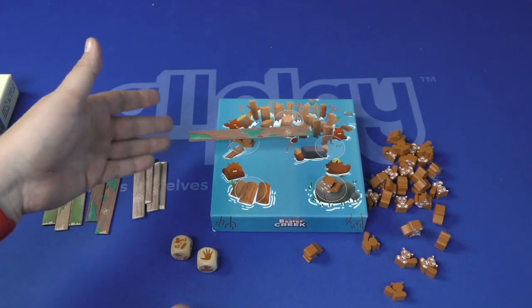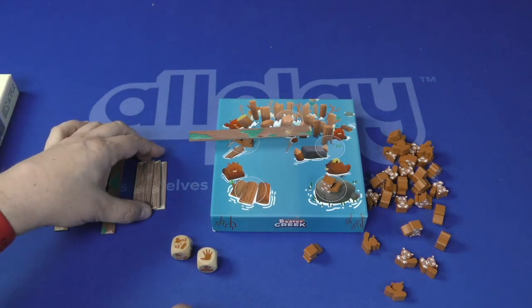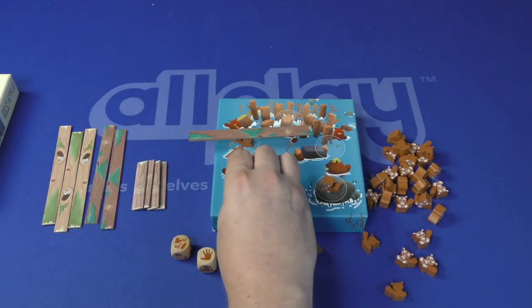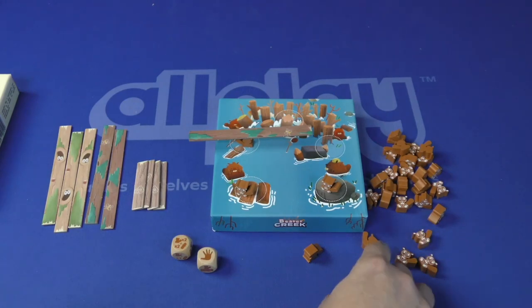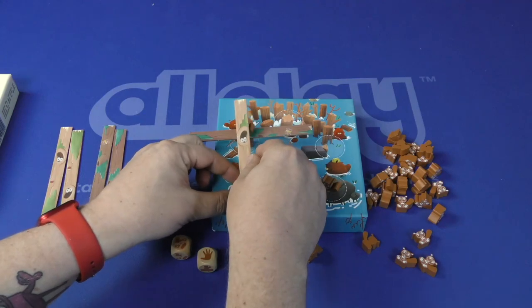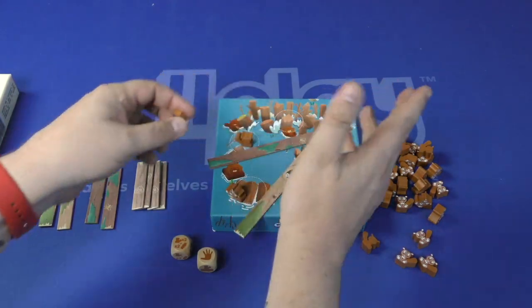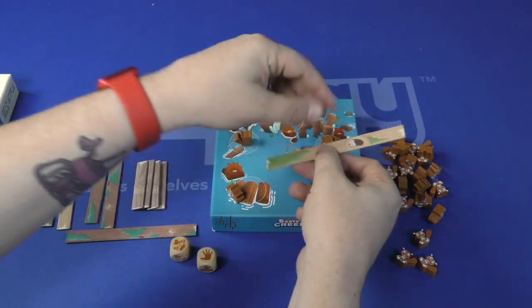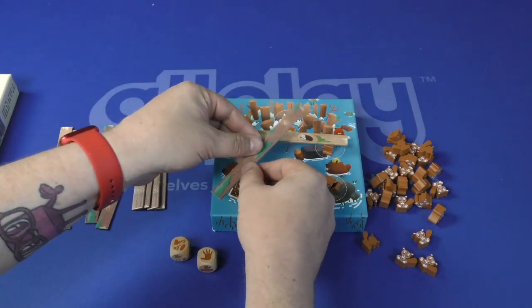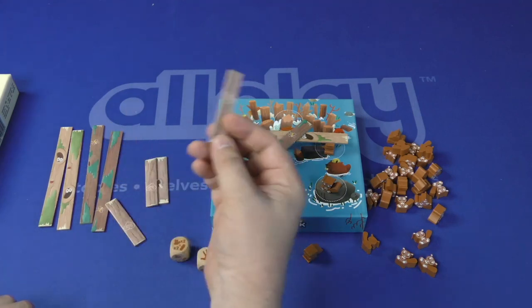But if you ever let it drop and hit the table, your turn's going to be over and everyone else gets to discard one of their logs. Beavers come from a supply in the middle, and each beaver must go in a starting spot or on top of another log. As time goes by you're going to have all sorts of fun things happen — probably not that, but I'm pretty terrible at this. Remember, each log has to go on top of a beaver, but it could also go on top of a log as long as it's touching one beaver. If you mess up, you're going to have to discard one.